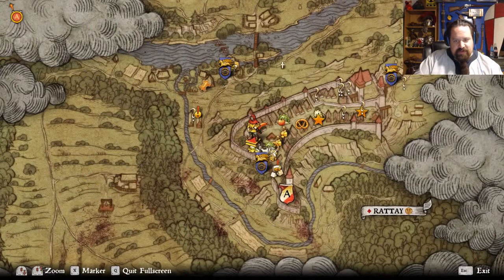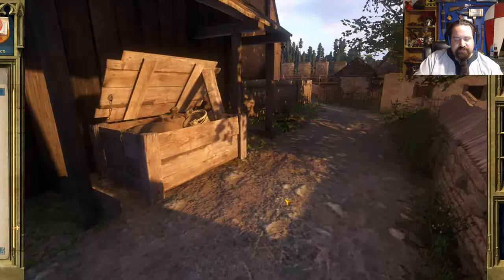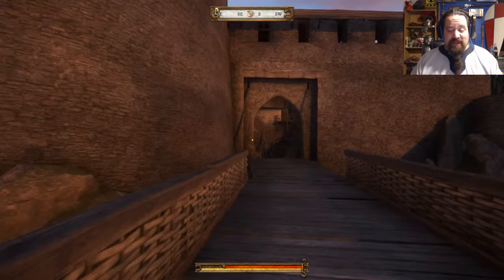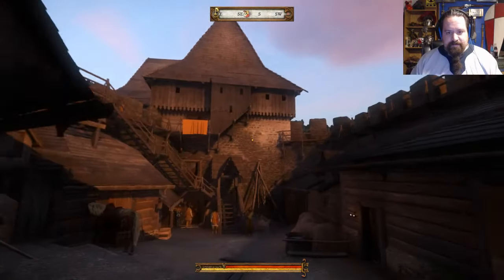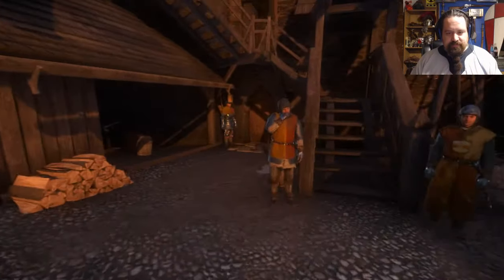I think we've pretty much unlocked everything up here again and we need to go here to start the mission officially. I was going to give some money out but the only person who actually asked was Kernish, who owes me money. That's weird. Nice wood-and-stone castle. Hi guys, I'm here to help!